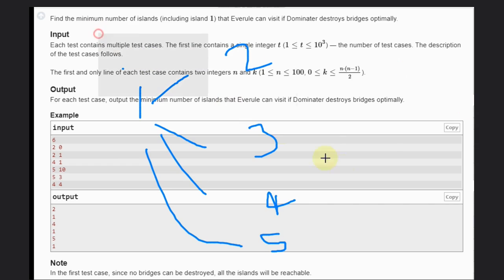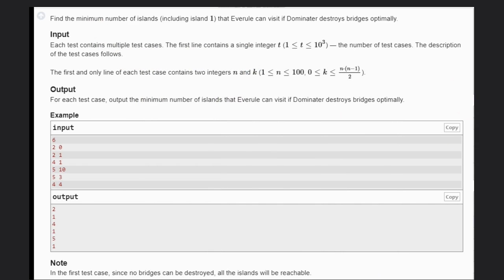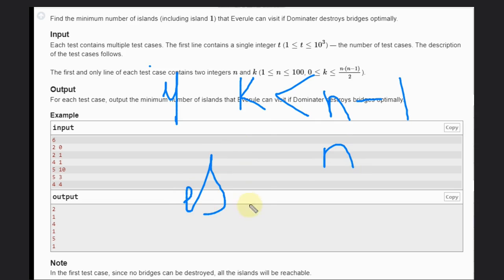The core logic here is very simple. Initially there are N-1 edges connecting island 1 to all other islands. If K is less than N-1, Dominator cannot destroy all those connecting edges, which means Averrool can visit all the islands — so the answer is N. Otherwise, the answer is 1.